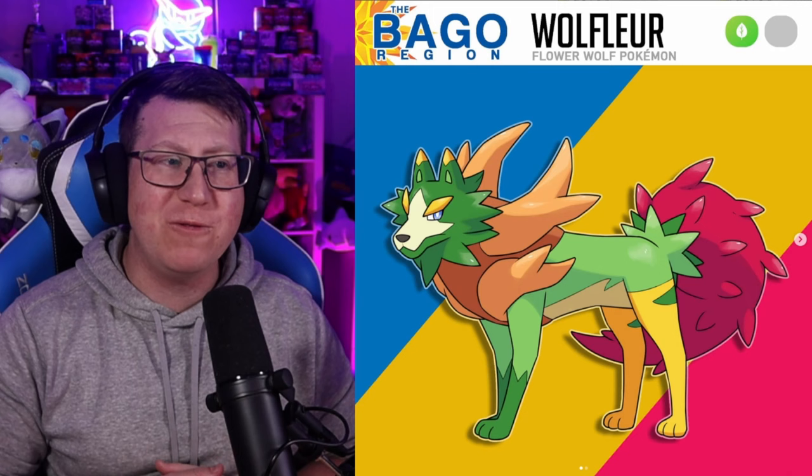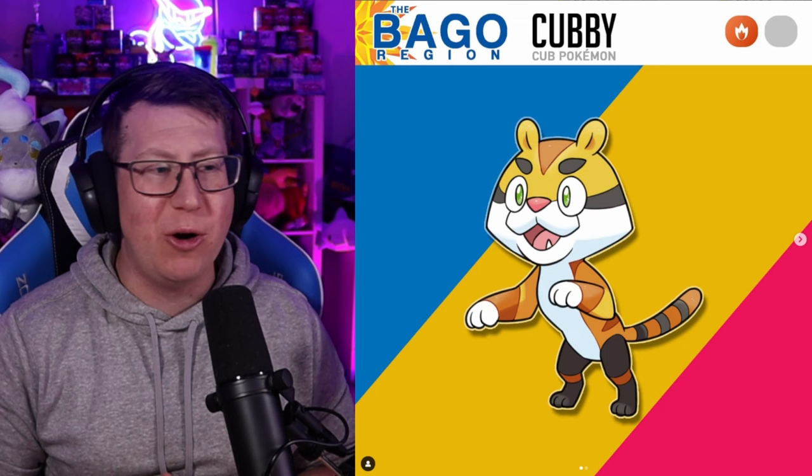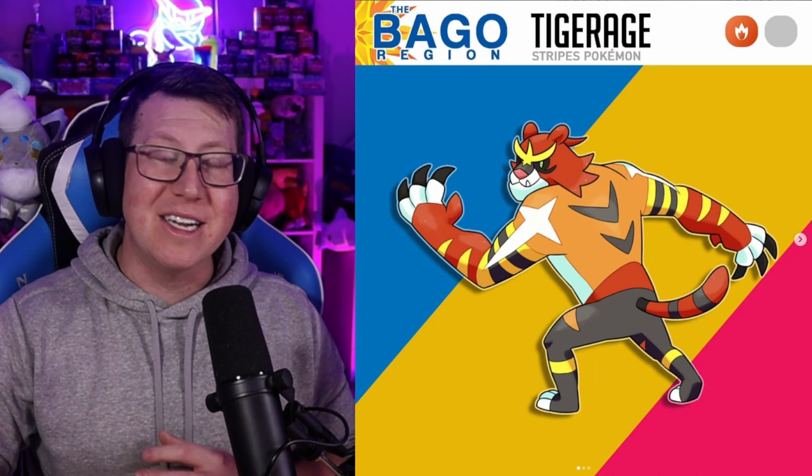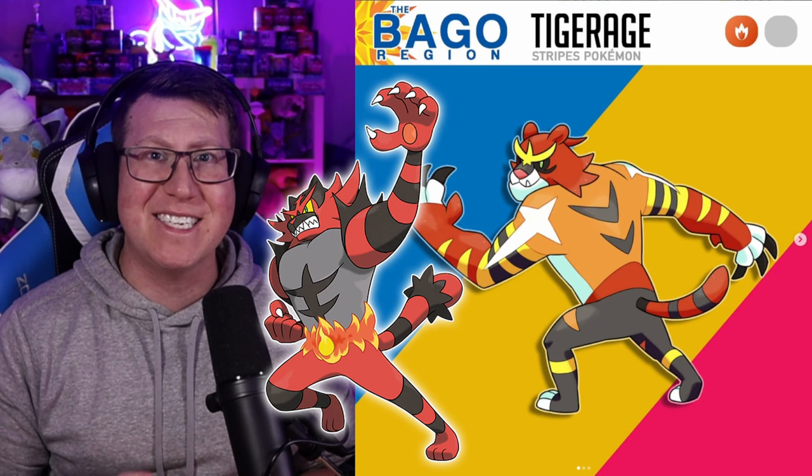Our Fire type starter is called Cubby, which is a Cub Pokémon. Looks like a Tiger — it has those stripes and the coloring on it. It evolves into Tigember, which is a very cool name merging Tiger and Ember together. Staying on all fours but it's grown up, it does become bipedal as it evolves into Tiger Age, which is a pure Fire type, definitely giving us Incineroar vibes.